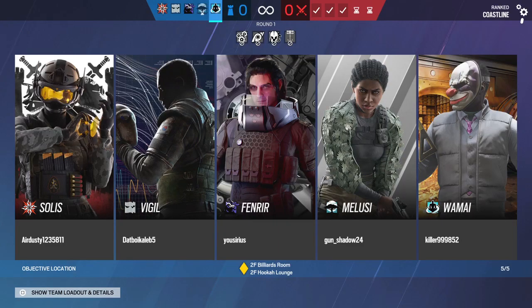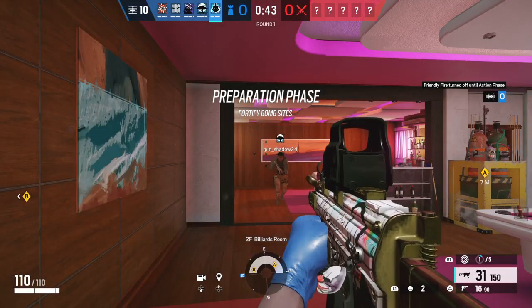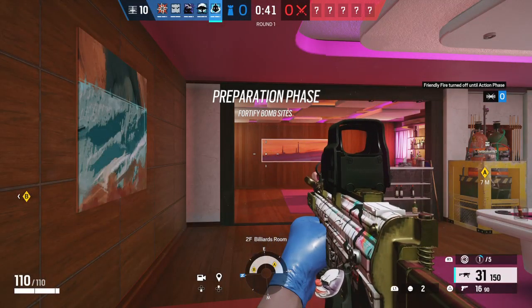This is a ranked game. I haven't been doing good in ranked lately. He wanted Fenrir so that's why we voted out Capcan. We got a Vigil, Solus, and Malusi.